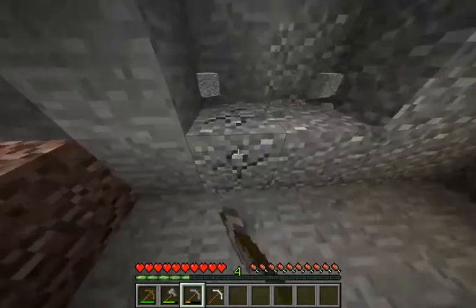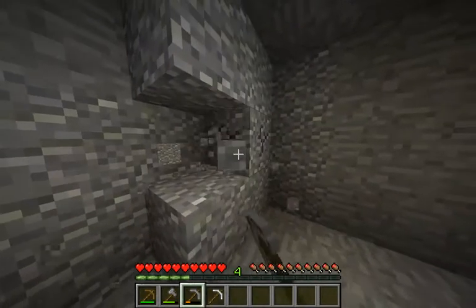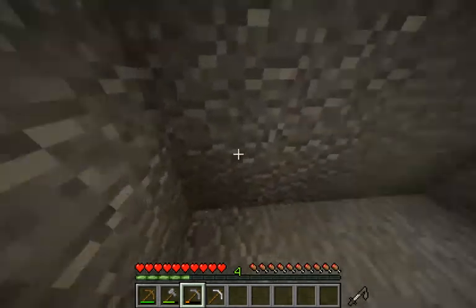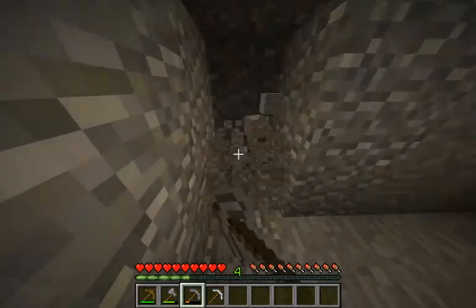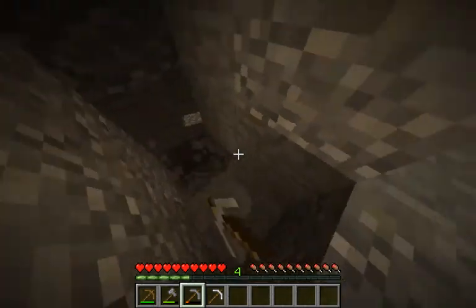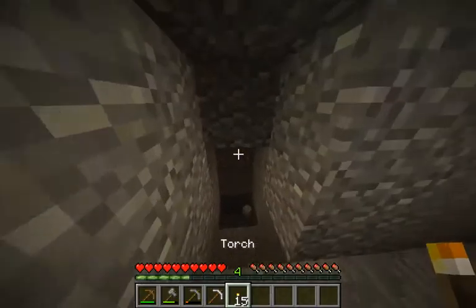We have some granite — wait, is this granite? No, that's andesite. I always get them confused — the three somewhat new blocks, I guess you could say, because I've been playing since beta so they're kind of new to me. We do have the torches, so let's go ahead and place these.